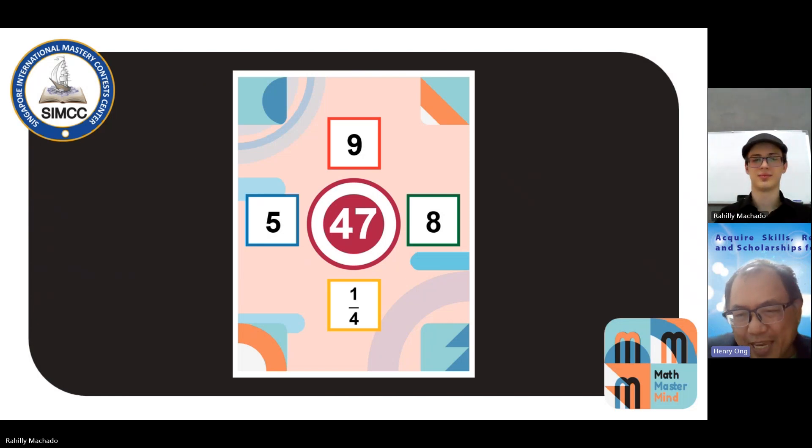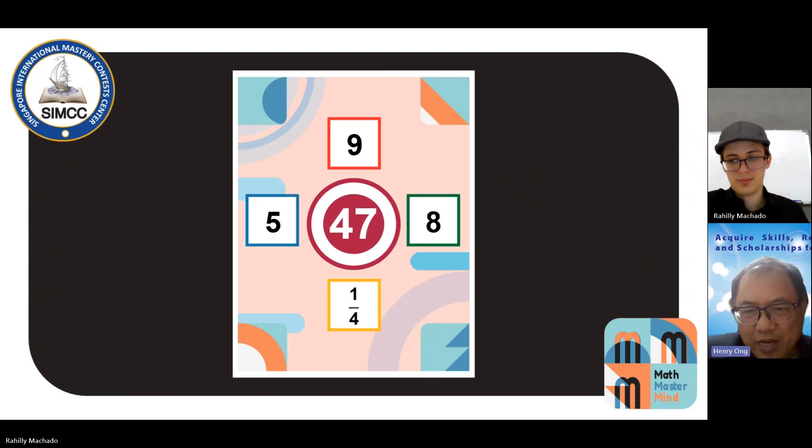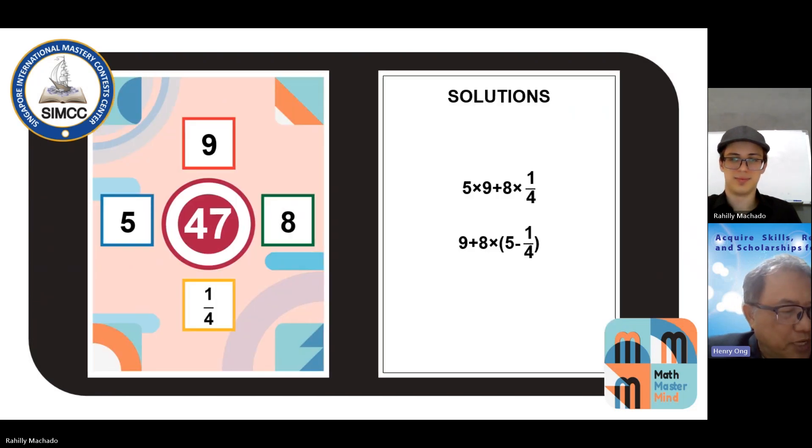I have 47. I can immediately see a 45 already, so what I need is a 2. Very simple: 8 times a quarter will give me 2. Then, 5 times 9 will give me 45. So 45 plus 2 will give me 47. To put it nicely: 5 times 9 plus 8 times a quarter equals 47.